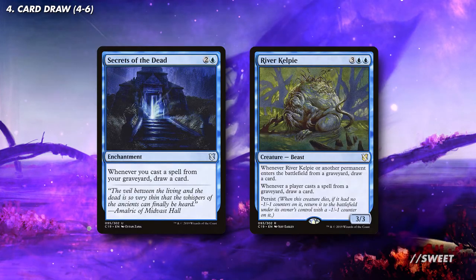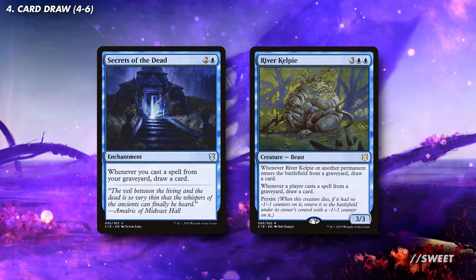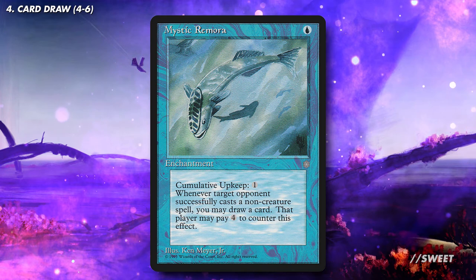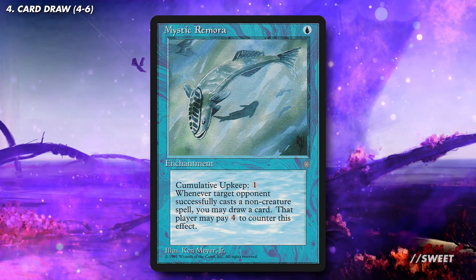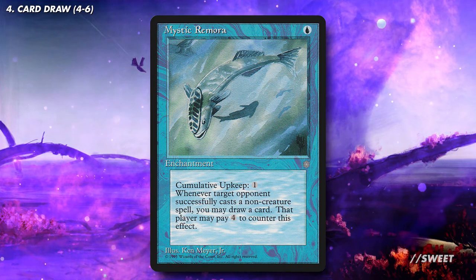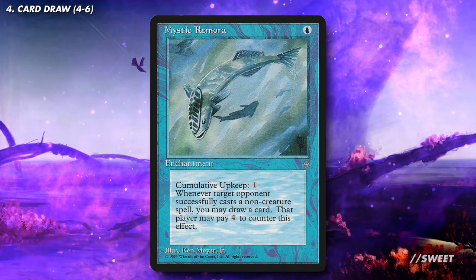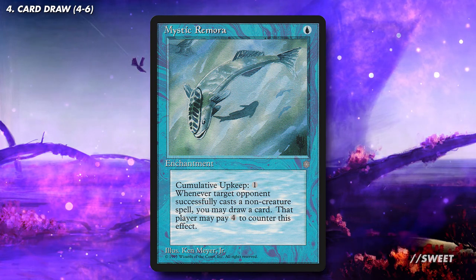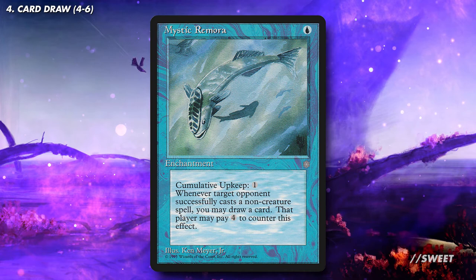After those we have Secrets of the Dead and River Kelpie, which draw us some cards whenever we play something out of the graveyard. And then one last bit of card draw to mention is Mystic Remora, which has a mega version of the Rhystic Study effect for non-creature spells. I'm not normally the biggest fan of these effects, but because with Muldrotha we never really get taxed by the cumulative upkeep, because if it ever gets too annoying to pay, we can just let it go to the graveyard and then recast it with Muldrotha.